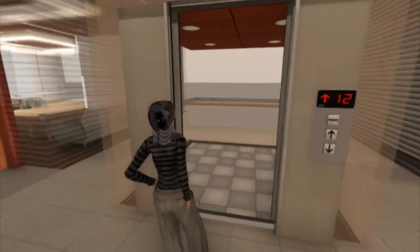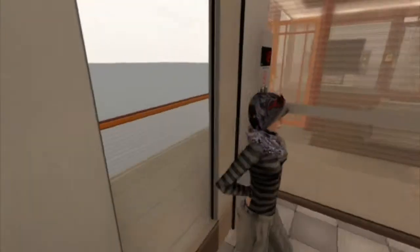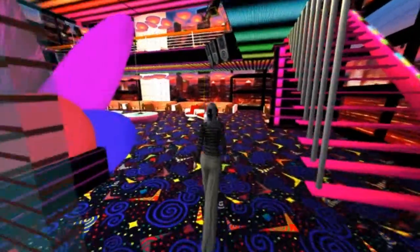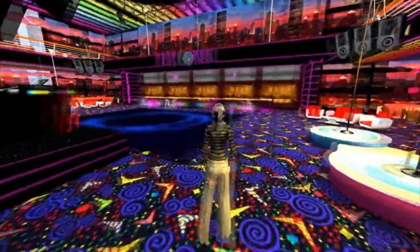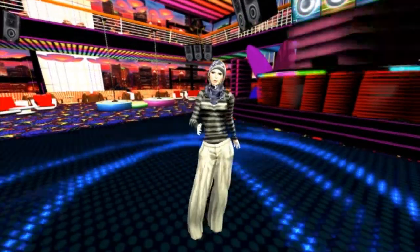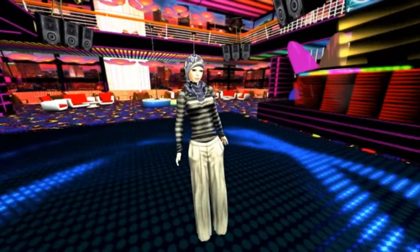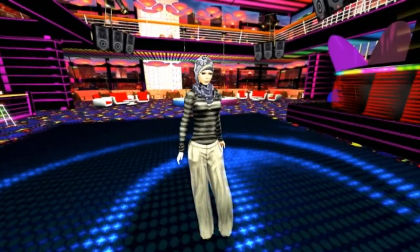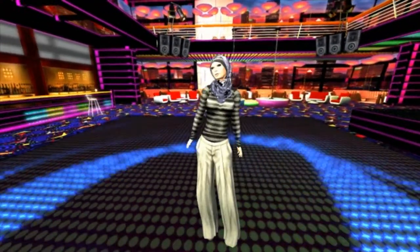I'm going up now to the disco theater, which is at the penthouse. This is the disco theater — the pool dance floor and the DJ booth are all provided with the building. So you have everything you need to host a club here for dance, parties, and so on.